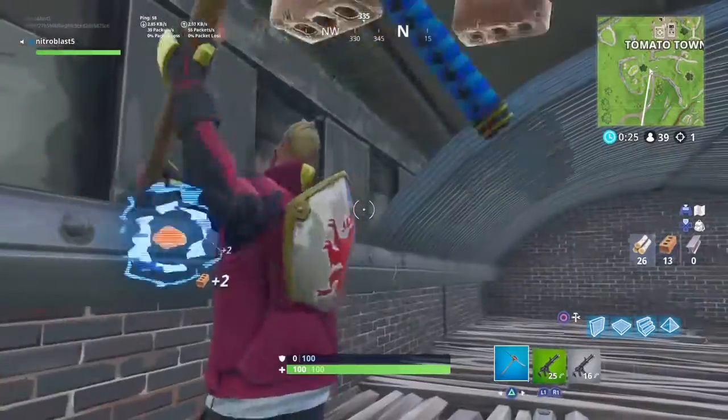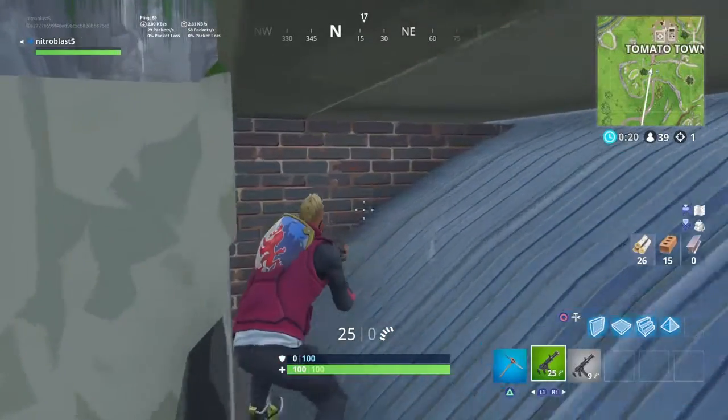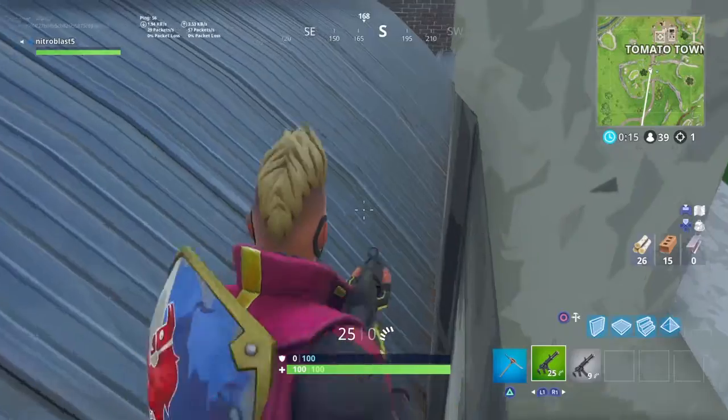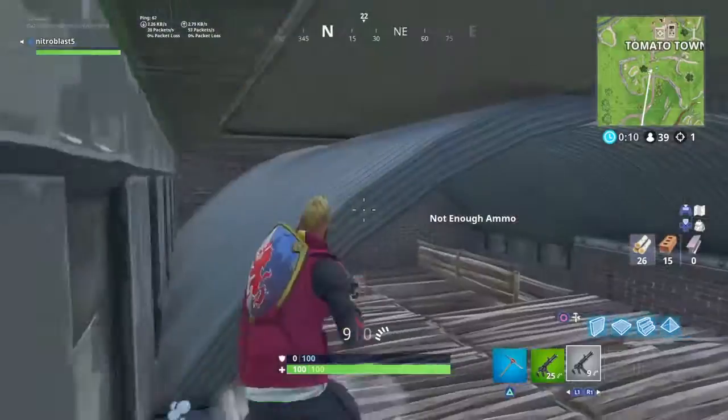If you break this little metal archway area up here, you can actually jump up and get into this little area. As you guys can see, you can kind of glitch and see through the map, but you can get in this little area here, and if anybody does happen to get up here, you can hop up here.